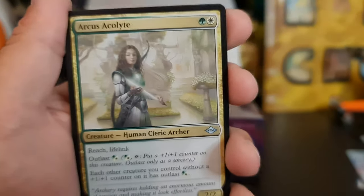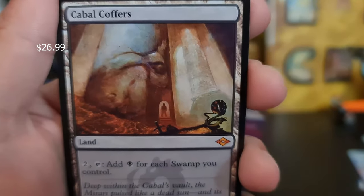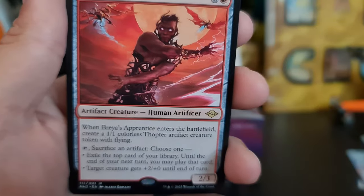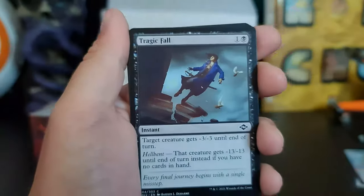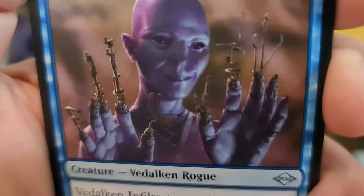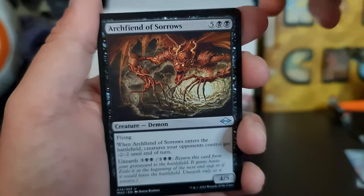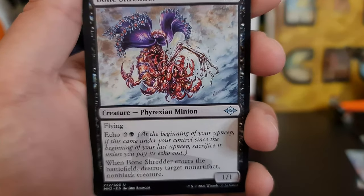Raving Visionary, Arcus Acolyte — non-foil edition. Hell yes — Cabal Coffers, guys! Damn. Followed up by a Blaze Apprentice.